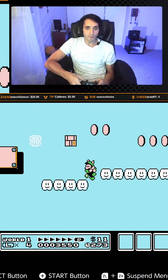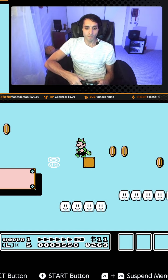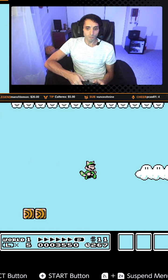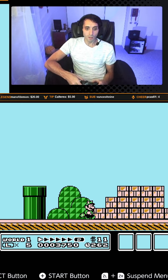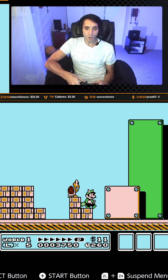9 coins, 11. Descend slowly. 50 more — what are we going to do?